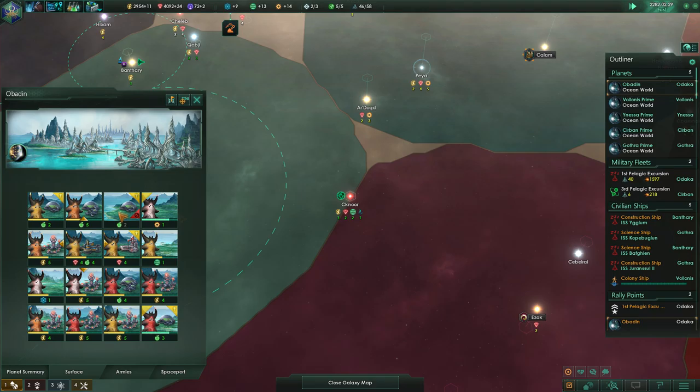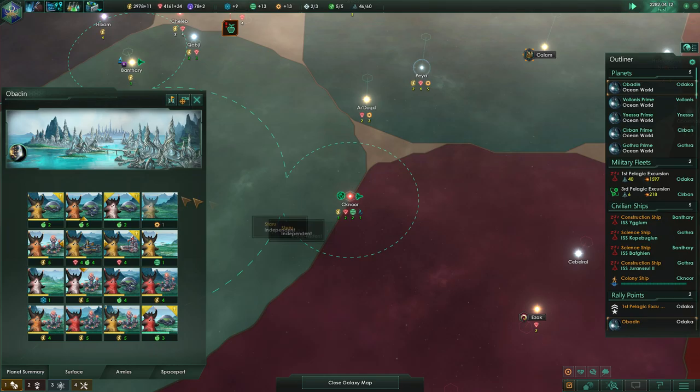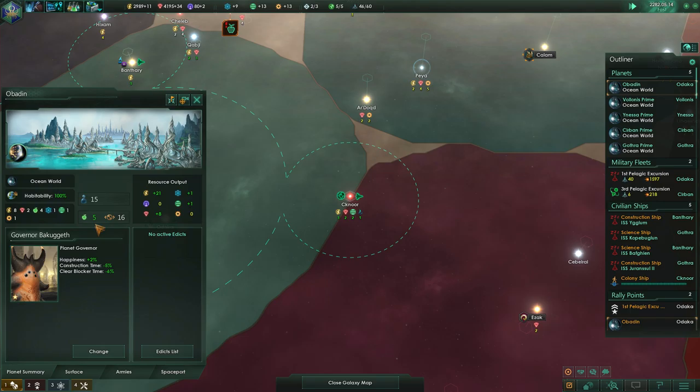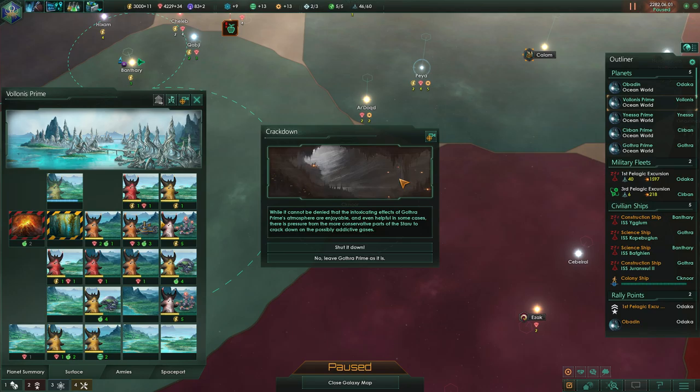At least one of our planetary buildings needs a pop there. Hydroponics, mining network. I can upgrade my miner here. This is our home world by the way, so we're producing a lot of food — lots of food.